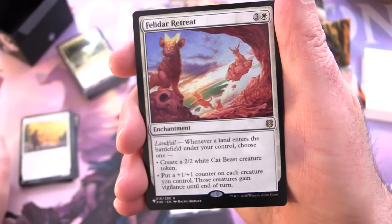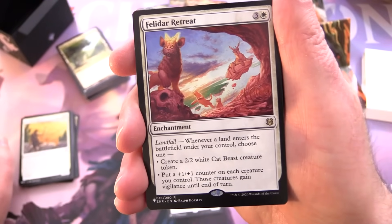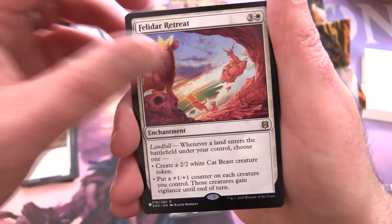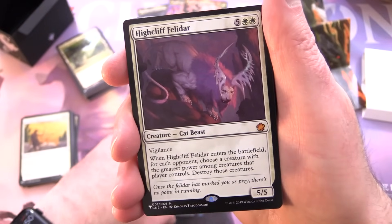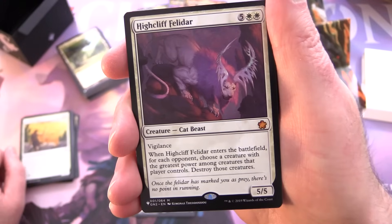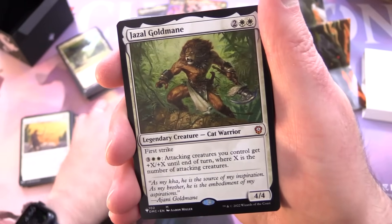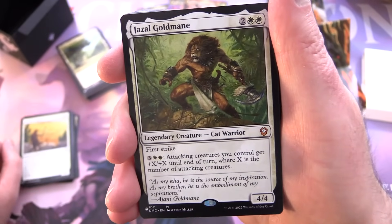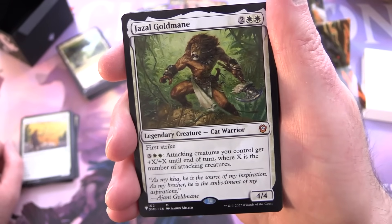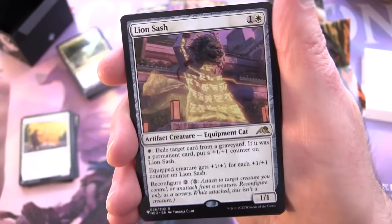Felidar Retreat — enchantment for three and a white with landfall: whenever a land enters the battlefield under your control, choose one — create a 2/2 white Cat Beast creature token, or put a +1/+1 counter on each creature you control and they gain vigilance until end of turn. Then a mythic, High Cliff Felidar — creature Cat Beast 5/5 for five and two white with vigilance: when it enters, for each opponent choose a creature with the greatest power among that player's creatures, then destroy those creatures. And Gisela, the Broken Blade — mythic legendary creature Cat Warrior, 4/4 for two and two white with first strike. For three and two white, attacking creatures you control get +X/+X until end of turn where X is the number of attacking creatures.